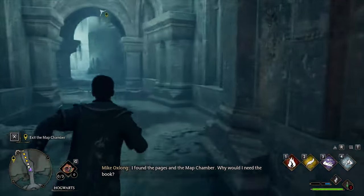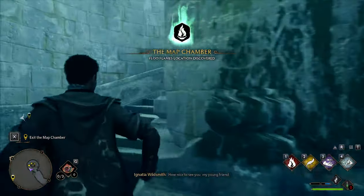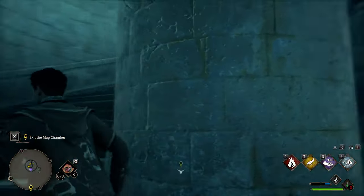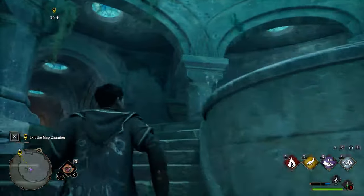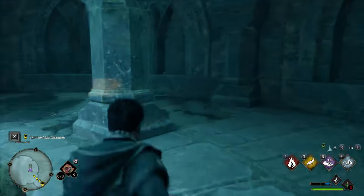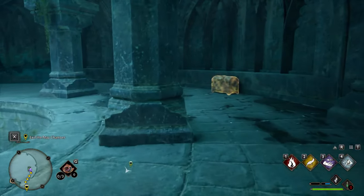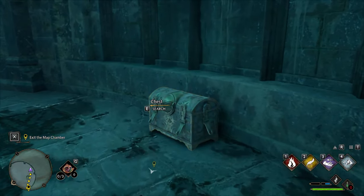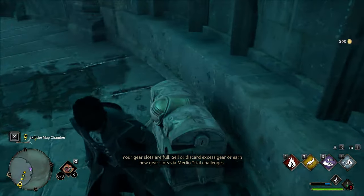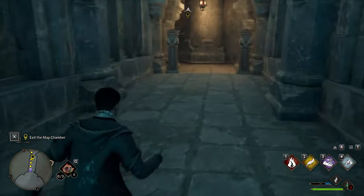I found the pages and the map chamber — why would I need the book? Honestly seems a bit much. Hello, how nice to see you, my young friend. Okay, let's go up this giant spiral staircase. I think we're still in the Forbidden Forest unless we were teleported somewhere. Oh, it's one of those chests. Gosh, that's kind of violent — I just killed that thing. Hopefully the book's upstairs.